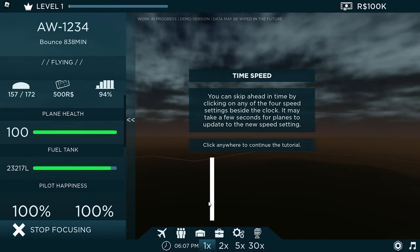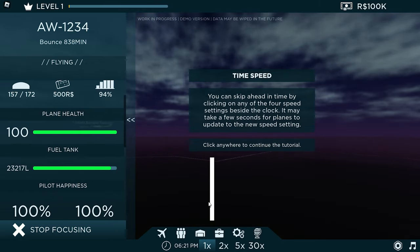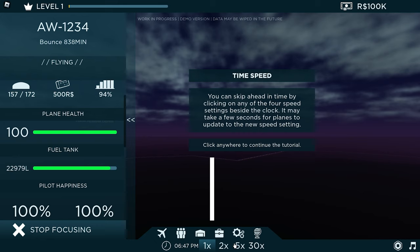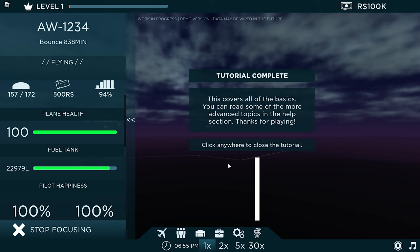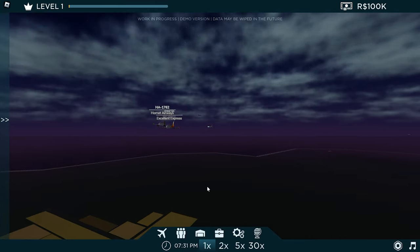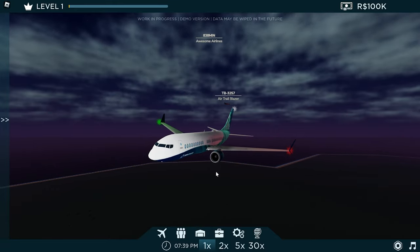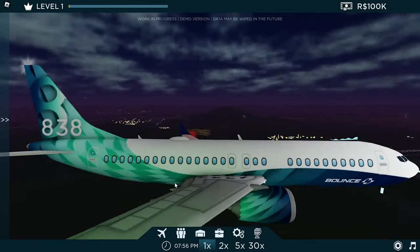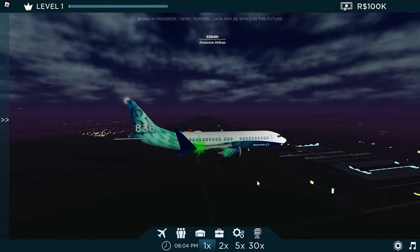You can skip time by clicking on other settings besides the clock. I think that covers all the basics — you can read more advanced topics in the other section. Thanks for playing. Okay! I'm checking out the airport now. It's still noisy here. I'm looking at what's available in the game.